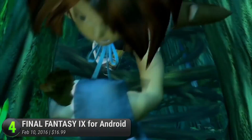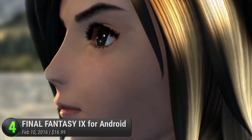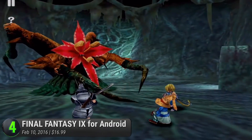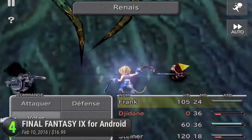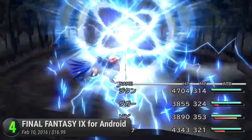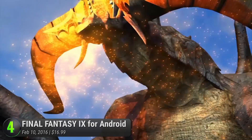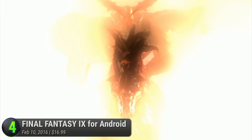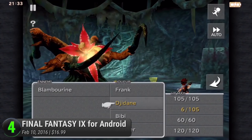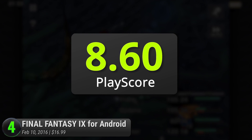Return to the war-torn lands of Gaia and join Zidane Tribal as he takes on the kidnapping of Alexandria's Princess. Having never been ported to any other device before, it's impressive to see how much care was expended to bring it to mobile. They've managed to work around the PlayStation's limited pixels to give users the full artistic package. Even on larger resolutions, their characters are looking polished and alive. While the captivating story and sprites can wow any fan, their control system does give way to a few glaring mishaps, with unsynced maps and objects that threaten to dampen the overall experience. Nevertheless, it's still the highest-rated Final Fantasy game on Android, and it has a PlayScore of 8.6.